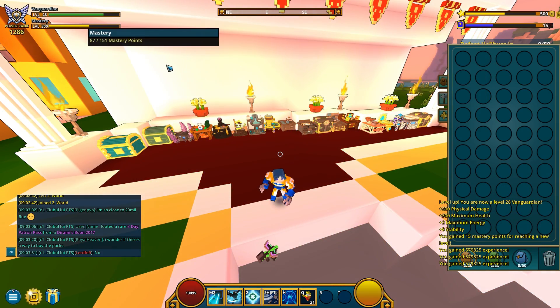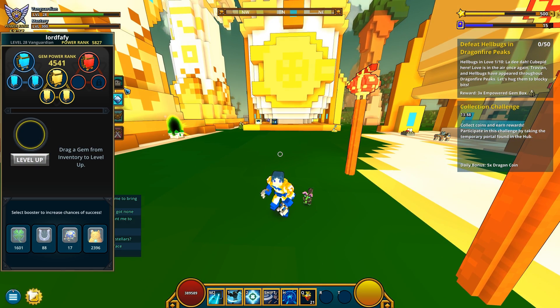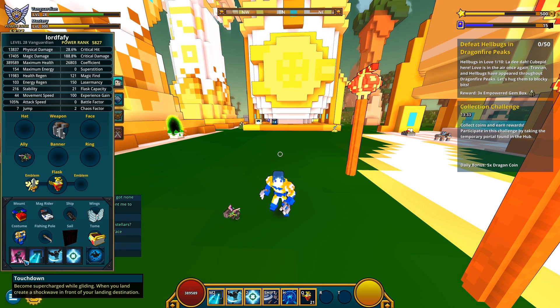Oh come on, so close to maxing. Alright, let's check his skills out. First up: Touch Down — become supercharged while gliding. When you land, create a shockwave in front of your landing destination.